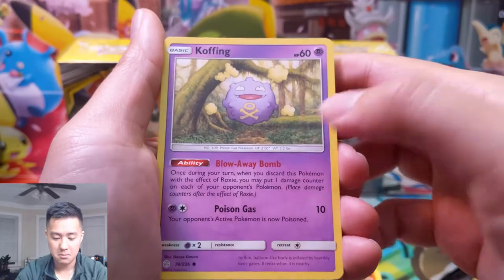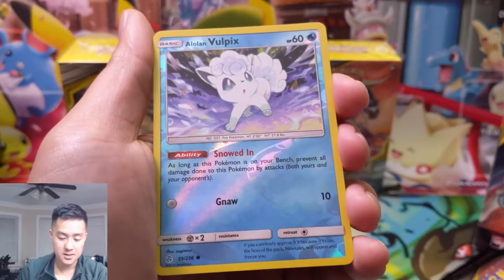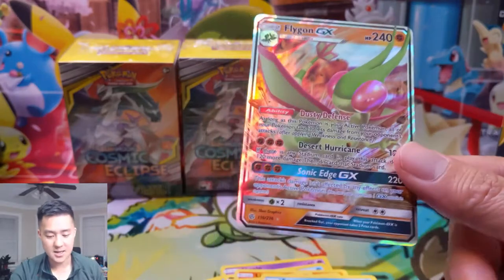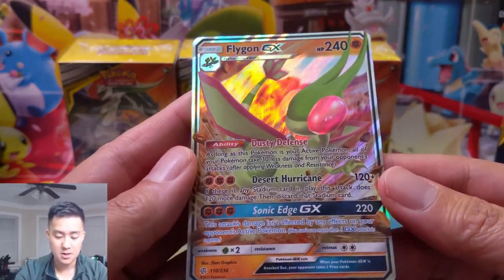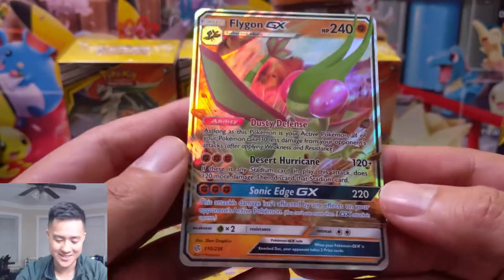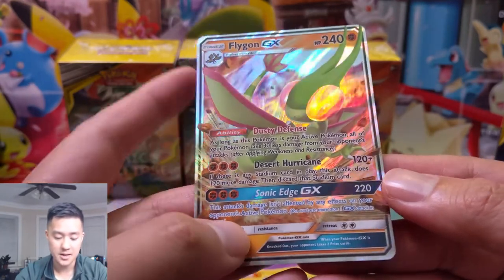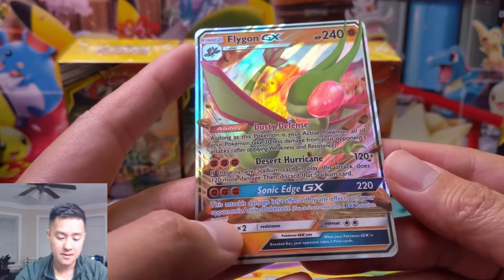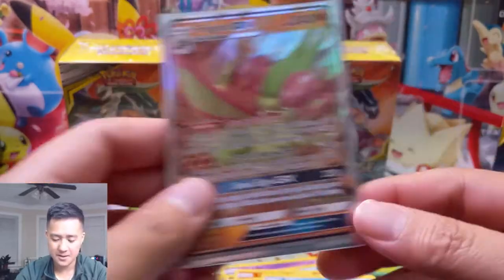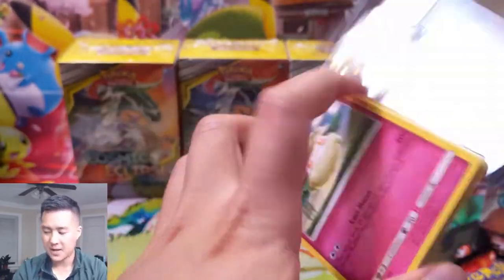Draw Energy is pretty cool — anytime you replace the card in your hand you get an energy out of it, not bad. Alolan Vulpix with Snowed In — as long as this Pokémon is on your bench, prevent all damage done to it by attacks. Our first GX is a Flygon. Dusty Defense: as long as this Pokémon is your active, all your Pokémon take 30 less damage — but it needs to be active. Desert Hurricane for 120 plus 120 more if there's a stadium, then discard it. Sonic Edge does 220 unaffected by effects, but three Fighting energy and Stage 2 feels very unappealing.